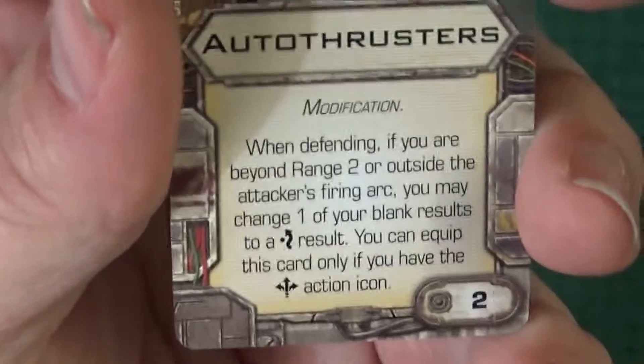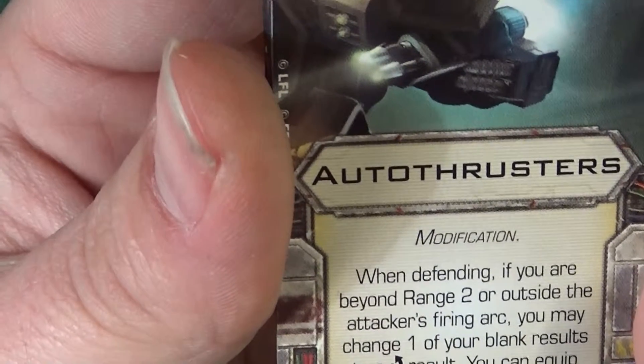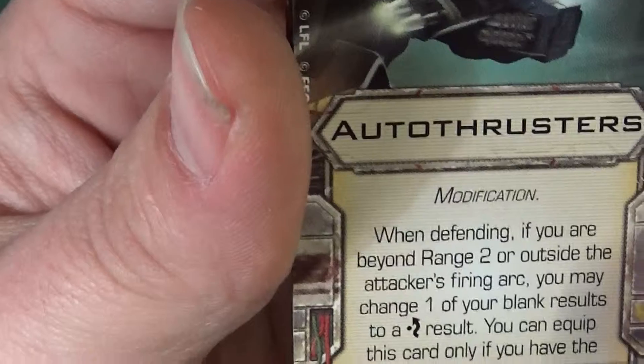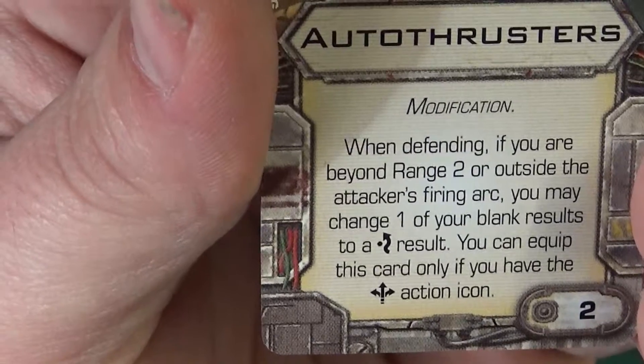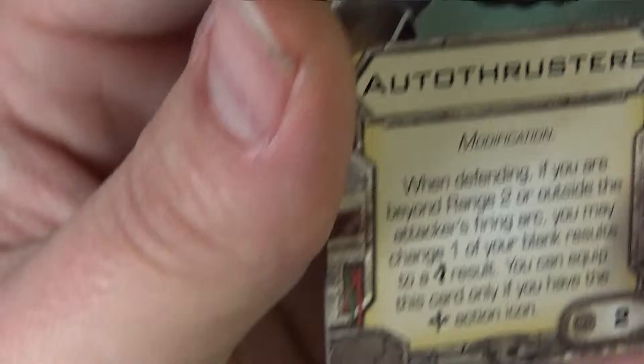Auto Thrusters — obviously a modification. When defending, you may change one of your blank results to an evade result. You can only equip this card if you have the boost action. It's quite nice, though situational.